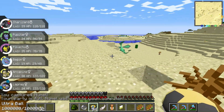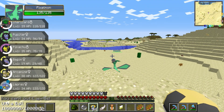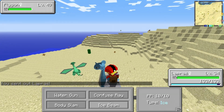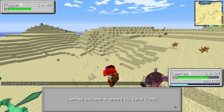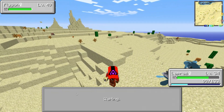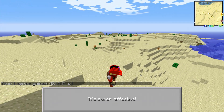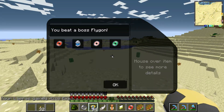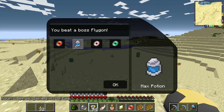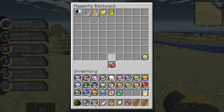Now this one — Lapras. Confuse Ray. Now Water Gun. Ice Beam. Yes, gotcha! What do we get? Flame Charge, Max Potion, Trick Room, and Mega Drain. That's a good one. Let's go — put everything away. There we go. Now, Charizard — we'll be flying again.